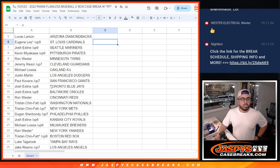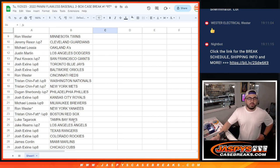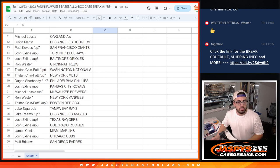Justin — Dodgers. Paul — Giants. Josh, you also got the Orioles. Ron, you got the Reds. Tristan, you got the Nationals. Tristan with the Mets. Dugan with the Phillies. Josh with the Royals. Michael with the Brewers. Ron with the Yankees. Tristan with the Red Sox. Luke with the Rays. Jake with the Angels. Josh with the Rangers and the Rockies. James, you got the Marlins. Josh with the Cubs. Matt with the Padres.